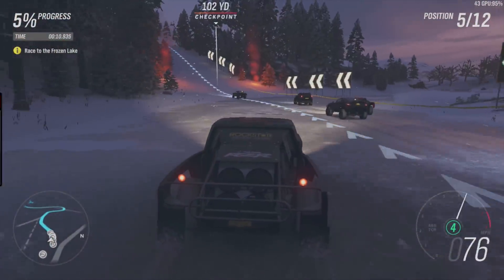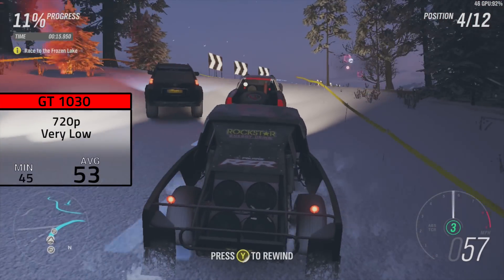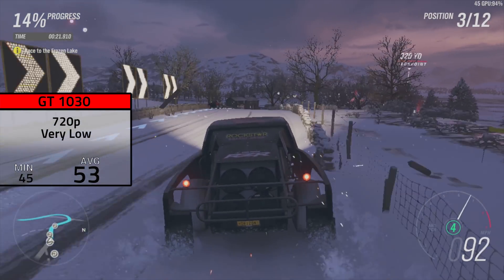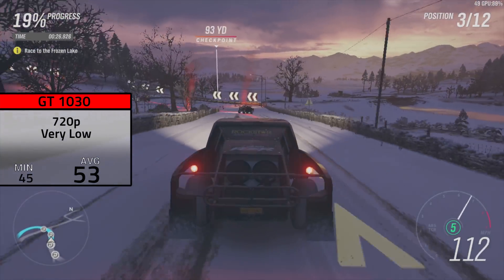The first card up was our super budget GT 1030, and in order to hit that 50-60 FPS target I had to crank the settings down to 720p and very low. Keep in mind that if you're okay with 30-ish FPS, you can definitely jump into 1080p very low — it just depends on what you personally prefer.